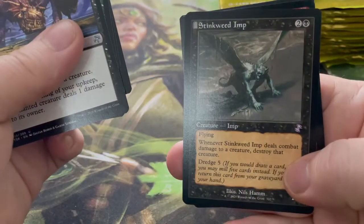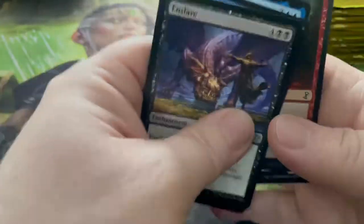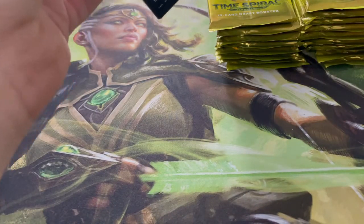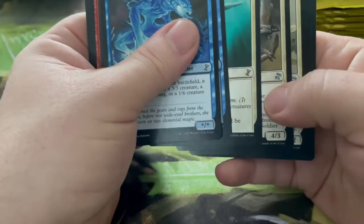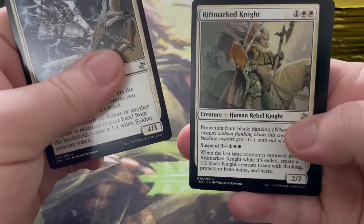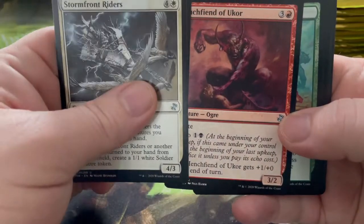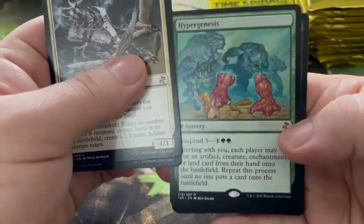I've got a massive pile of rubbish next to me, I'll start throwing it on the floor. Stormfront Riders, Rift Marrow Knight, Wretched Fiend of Ukur. And there we go — Hypergenesis! I don't think I've ever seen Hypergenesis before. Starting with you, each player may put an artifact, creature, enchantment, or land card from their hand onto the battlefield. Repeat until no one puts a card on the battlefield.